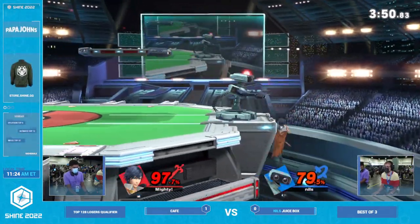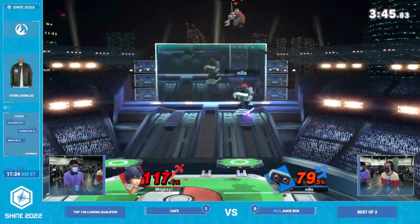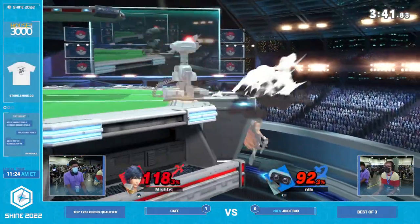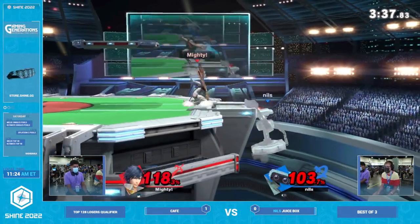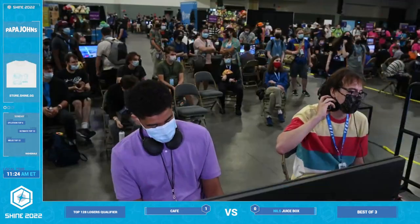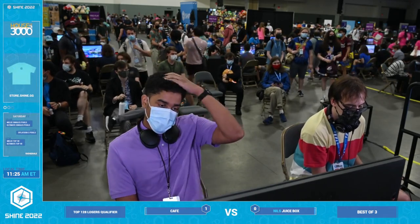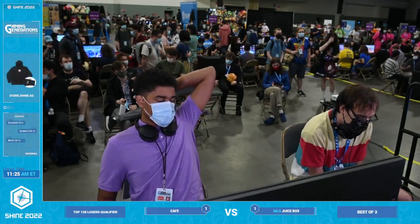That percent evened up in an instant. I was actually thinking maybe a suicide up B. Maybe that would have been in the cards. After the first couple weeks of Ultimate where it was truly ridiculous, you do have to be down around the stage level or lower — if you're any higher than that, Chrom will usually die first. He went for it — speaking of suicide up B, maybe if B-reversed it would have caught. I think actually it would have. That was a bold move and it almost worked out. But instead Juicebox takes it and we're going to game three.